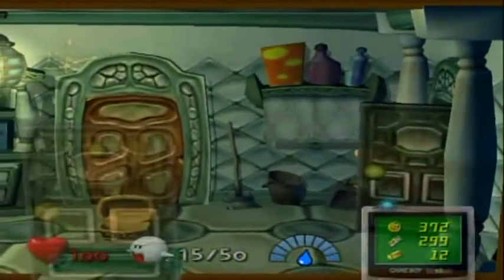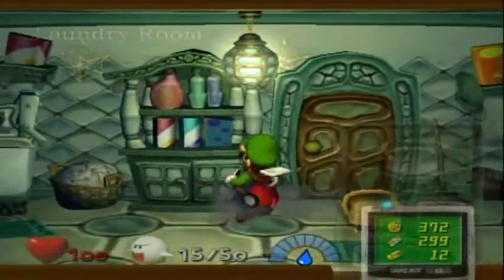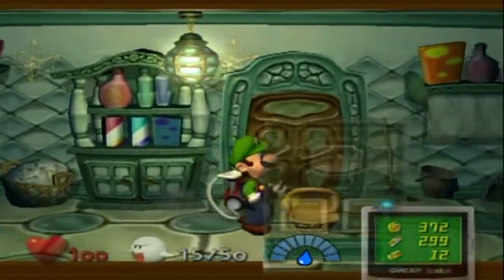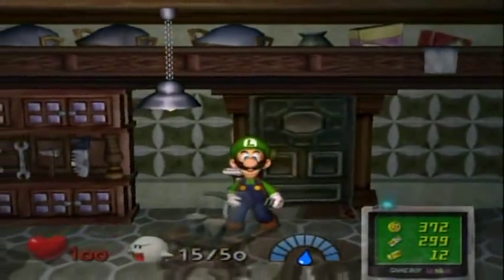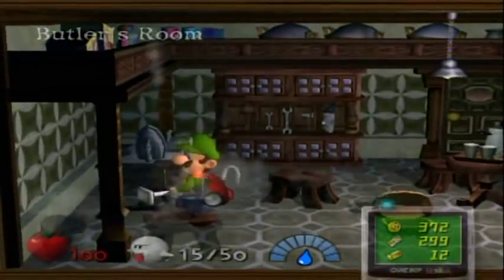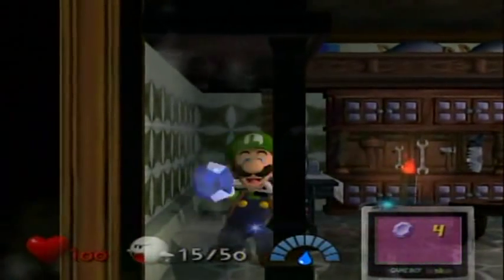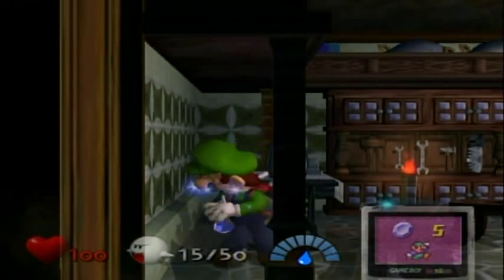I noticed this in the editing. Wait, I thought these doors don't come back after you burn them. I guess they only come back after each area or something like that. Anyway, shake this bucket over here and a blue... there we go. The sapphire will come out of here.